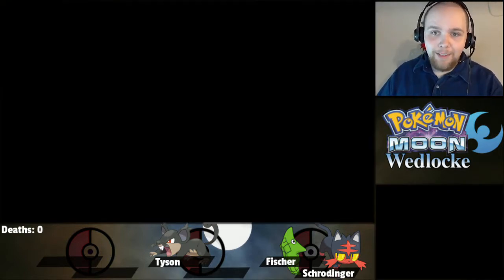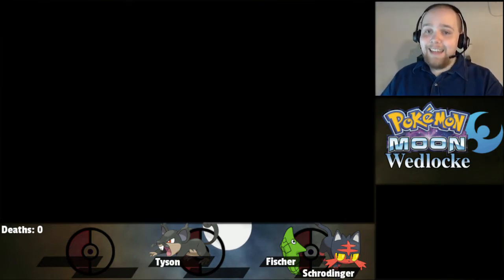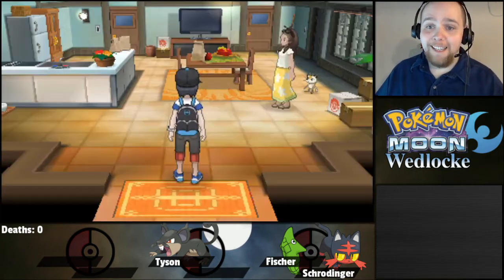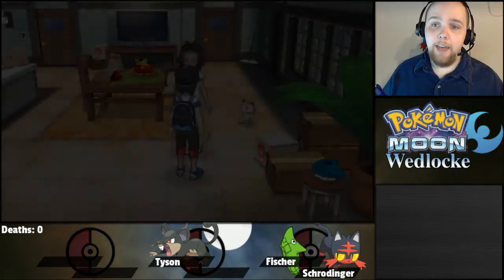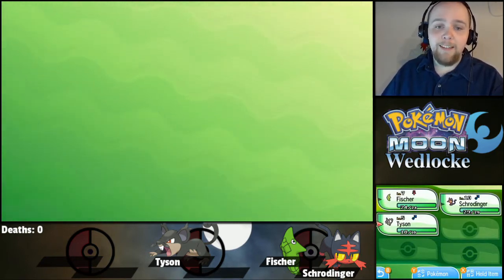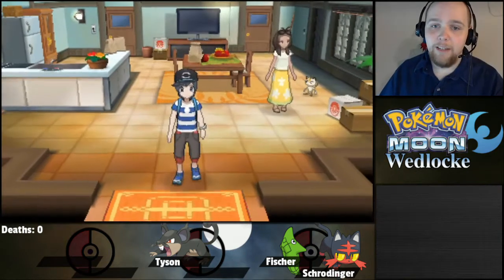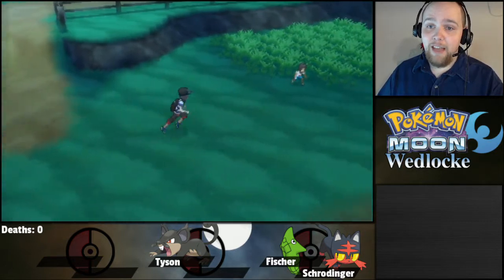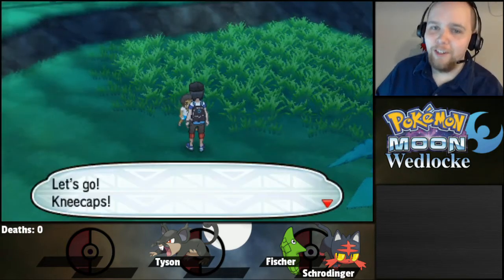Being a Wedlock, that means that Tyson right now is what they call a lone wolf, which means I cannot switch to him until he gets a partner. This is the first time, now that I have a third Pokemon, that the whole Wedlock thing really matters. Fisher and Schrodinger can only switch with each other, and Tyson has no one he can switch with yet — he has no partner. So training is going to be the challenge here. I probably just won't really train him much until I get another encounter and he can have a buddy.